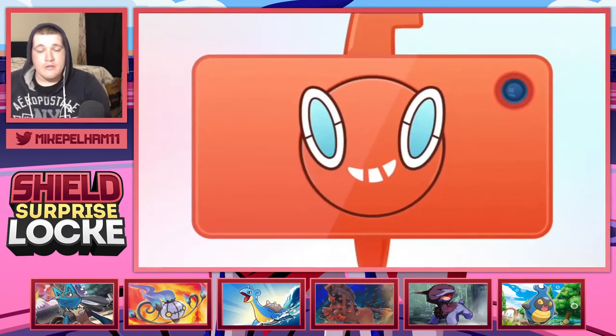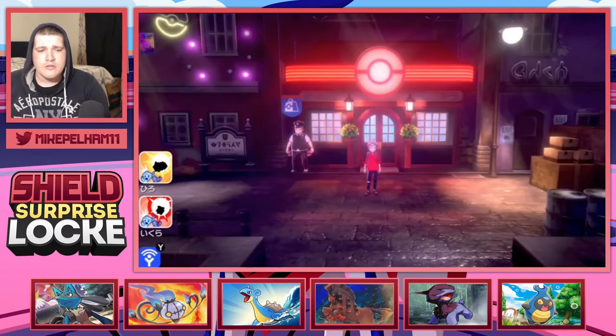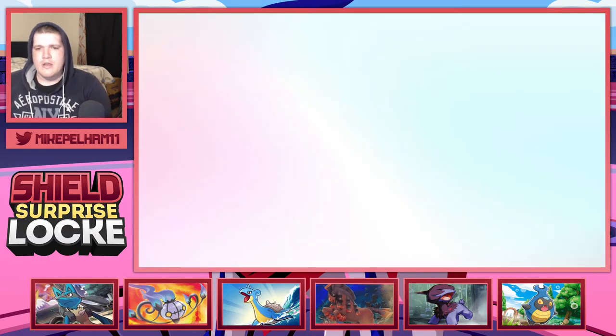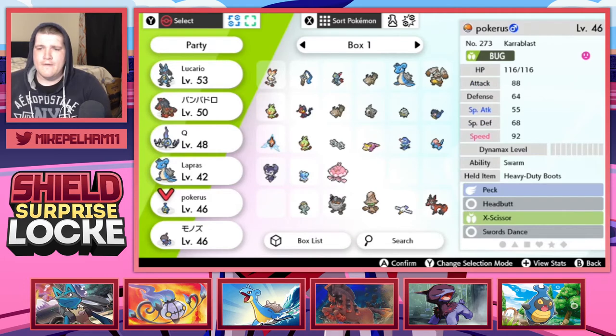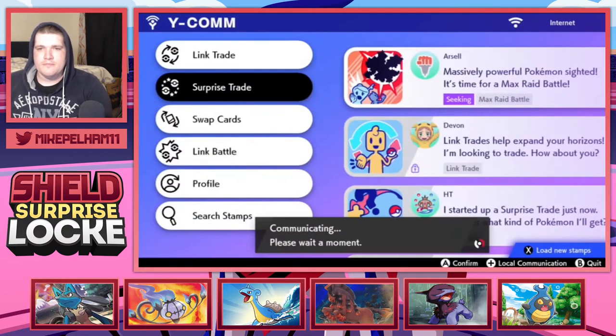You know what? Hey, that could be Clutch. Could really be Clutch. We're going to do another one real quick - surprise trade. Level 46. It's actually a gold. Alright, I'm going to trade over Jellicent real quick.